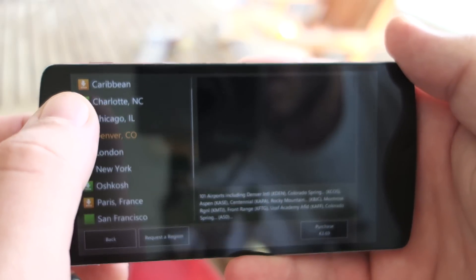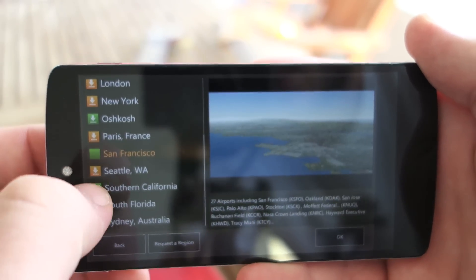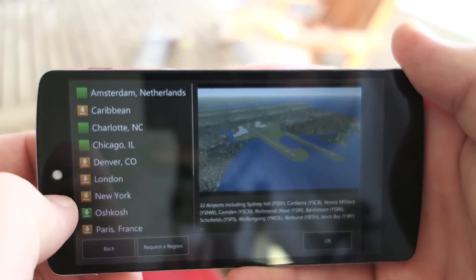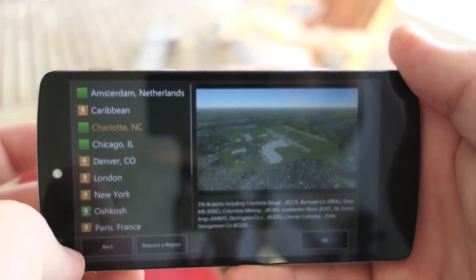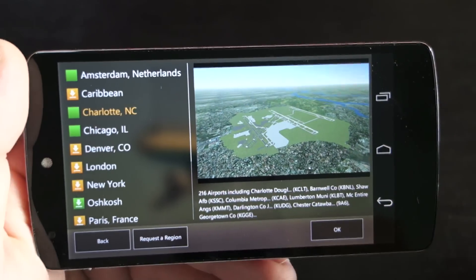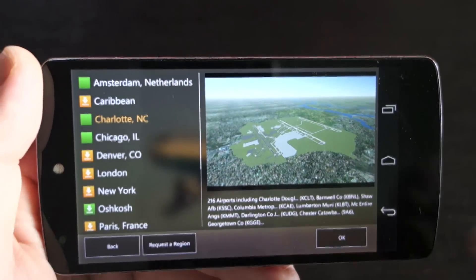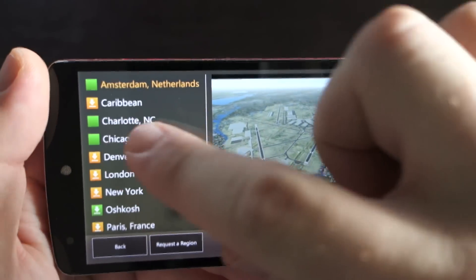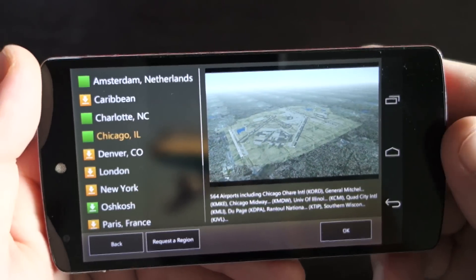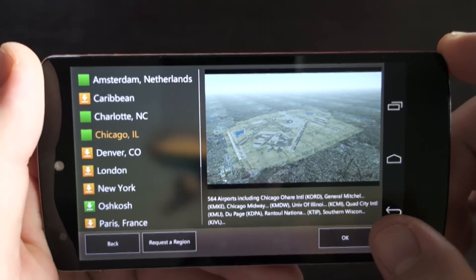And we can choose our airports. The same color system applies as with the planes — green ones are available and orange ones need to be purchased — but these are not individual airports, these are maps, these are territories. If you choose the Charlotte map you have 216 airports there, Amsterdam 93, Chicago 564. So you will not be running out of airports anytime soon.